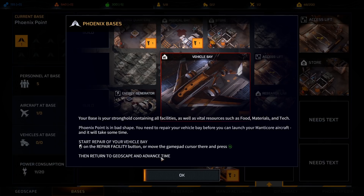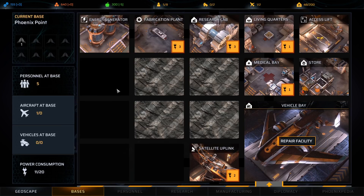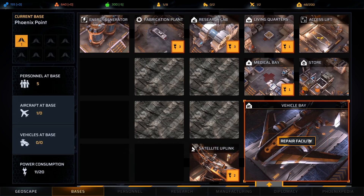I'm trying to be upfront here because I know people are going to ask why I do certain things later on. Your base is a stronghold containing all facilities as well as vital resources such as food, materials, and tech. Phoenix Point is in bad shape — you need to repair your vehicle before you can launch your Manticore aircraft. I play for the Power Fantasy — hell yeah. I like this base building system, this might be kind of fun. It looks like you might get more bases too, which is kind of fun.